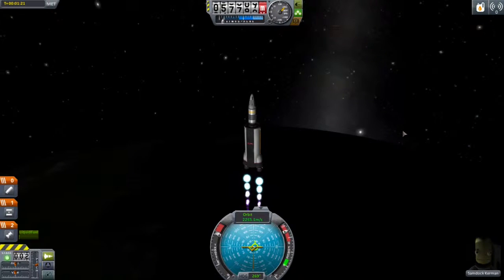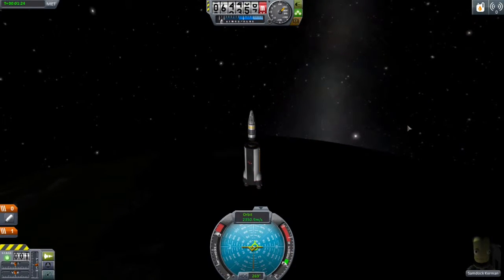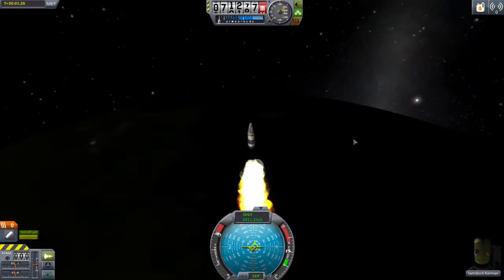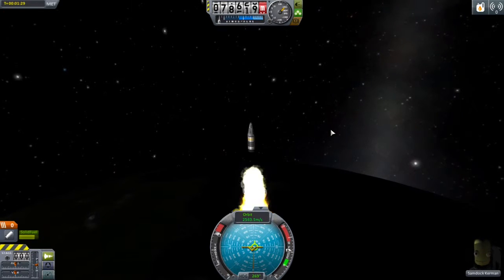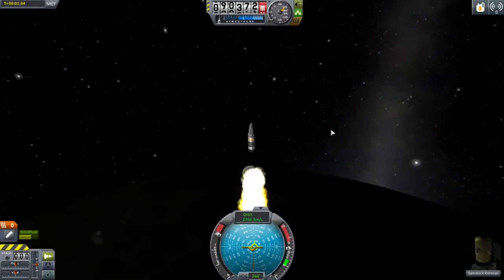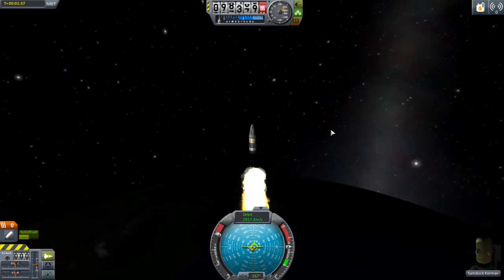Once you run out of fuel, hit space to activate the second engine and you're still going. Once the other booster runs out, you're already in an orbit around the Sun.